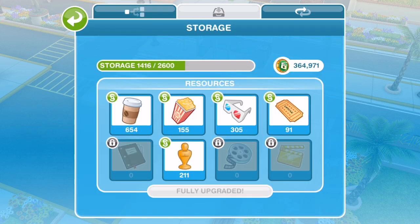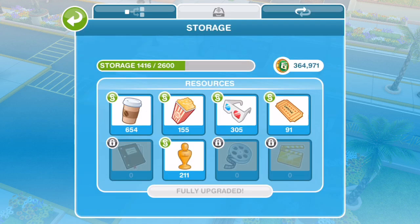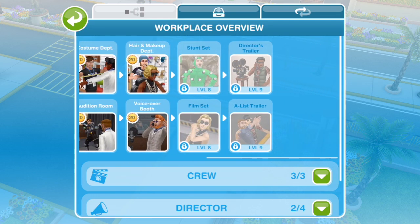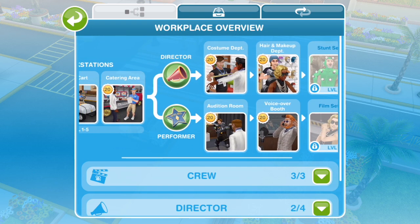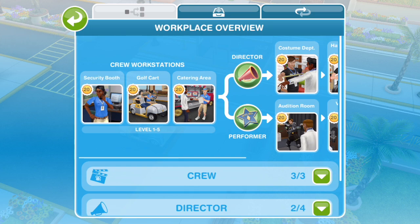The tabs manage what you've got to achieve next, what you can unlock, upgrading the different types of area, managing all your resources you collect, and getting new resources by switching things out. All the resources are specific to the movie career — they're not the same as the police profession, and you can't switch and change. The currency and all of that is career specific.